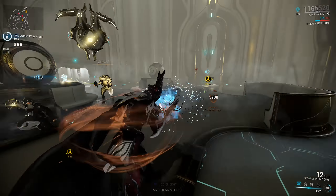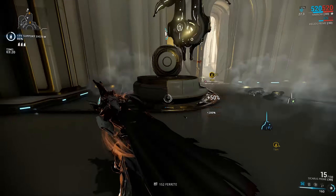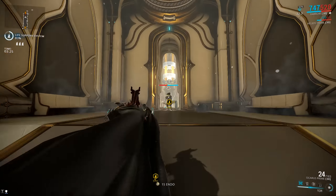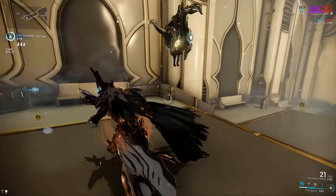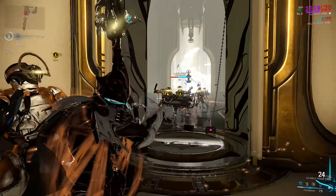If you have one gathering dust in your inventory, break it out, dust it off, and get ready to wreck with it — because it is a fine weapon now. If you have one on console, go ahead and stick some forma on it and get ready for this update when it drops in a few weeks time.